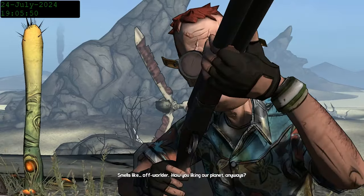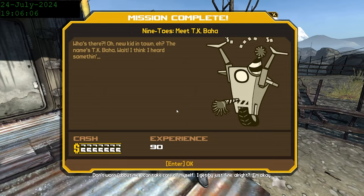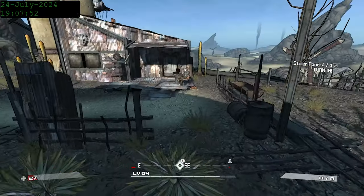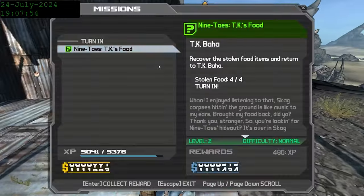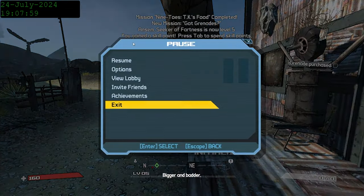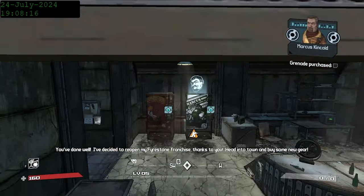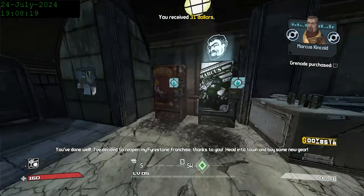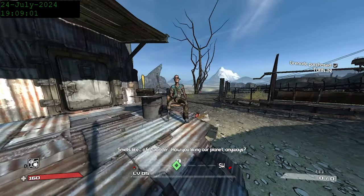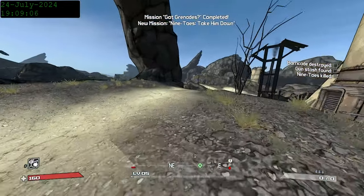Now we meet the best character in all of Borderlands, TK Baja, and he gives us his grocery list. The entire game's list of story missions is basically just completing grocery lists for people until you find the first piece of the Vault Key. We get his meat and get to level 5, where we get our first skill point, allowing us to get our action skill, the Scorpio Turret. This turret doesn't do a lot of damage, but it still has a very useful application in taking the attention of enemies away from me. Upon buying some grenades, we finally get our first mission with a boss and access to our first unique weapon, the Ladyfinger.